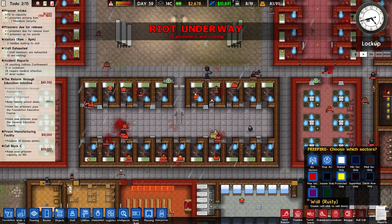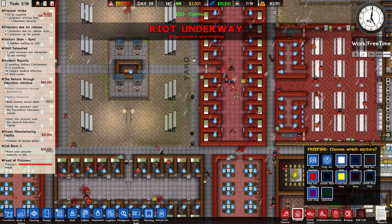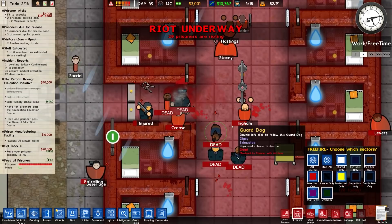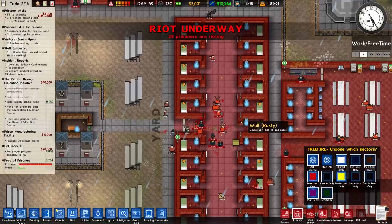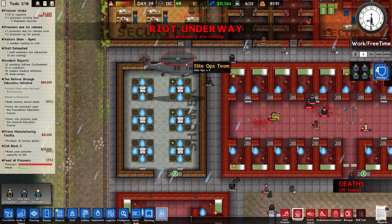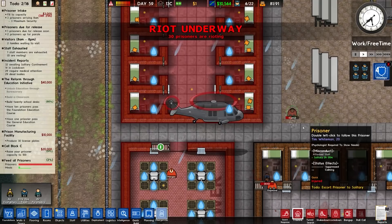We can put on free fire mode so armed guards will attack where necessary. The armed guard comes in and they're directly targeting prisoners, some of whom are putting their hands up. We can start taking back territory. Let's go to emergencies and call in the elite ops team — the helicopter comes down and deploys to our helipad. I'm going to see if I can redirect it.